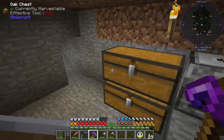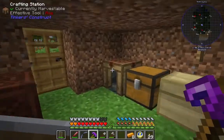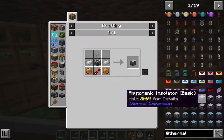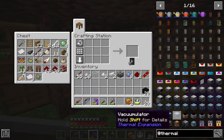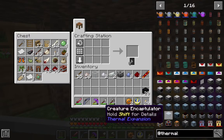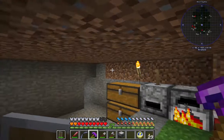We got some copper cooking up — we probably have enough. Let's see if the gear recipe is just as simple. We need a redstone reception coil, which is just gold and redstone. Not that bad. We need this stuff — they look different, I wonder why. I'll figure it out. The Aqueous accumulator is certainly not new to Thermal.